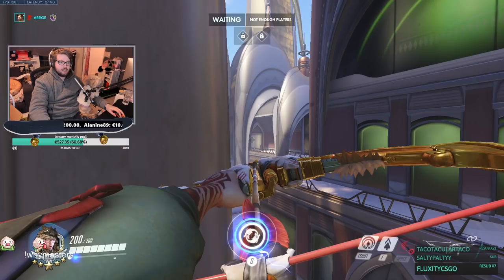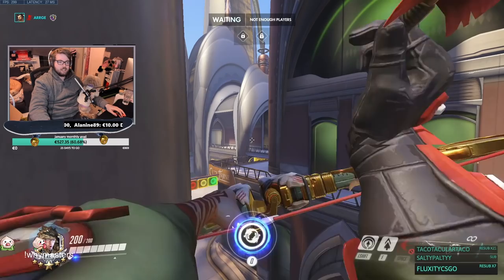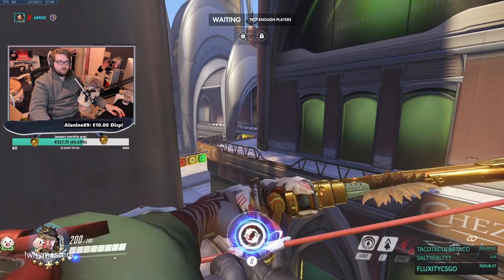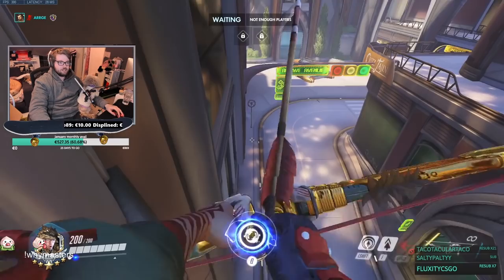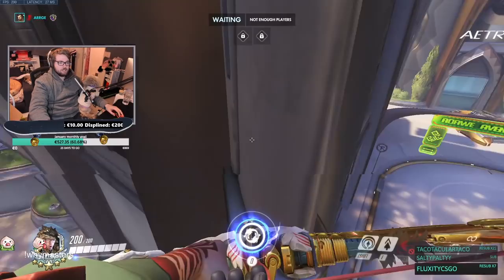They might have an Ana at this spot here, or someone might be there, or if they're dumb enough they might have someone just standing over there. You can get all the way to here if you're careful, to even peek someone who's down here — but then you're extremely exposed.